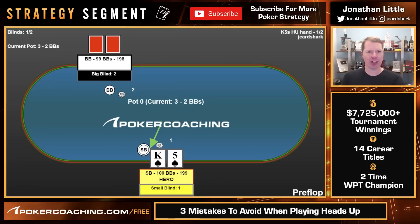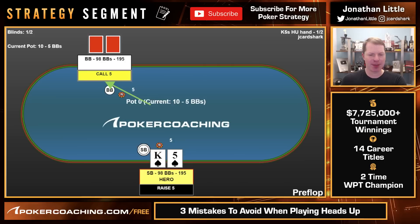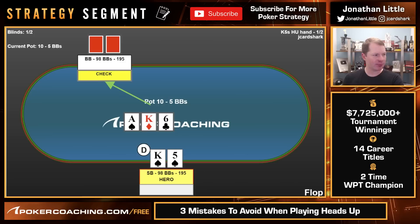Let's take a look at two examples. Say we raise king-five of spades on the button, big blind calls, ace-king-six, big blind checks. A lot of people think they should bet here because they probably have the best hand — and it's true, you probably do. But if you bet and get raised, it's an absolute disaster. And if you bet and get called, your opponent's never folding an ace and never folding a king, and you lose to all the aces and most of the kings. This is a nice spot to just check and try to get to the showdown.